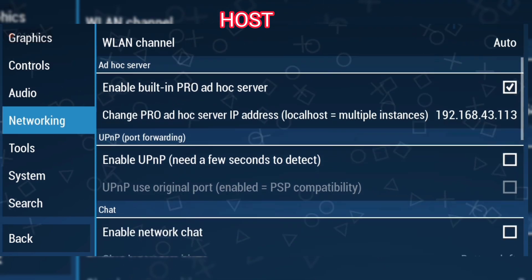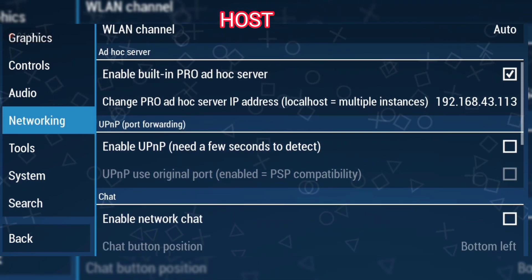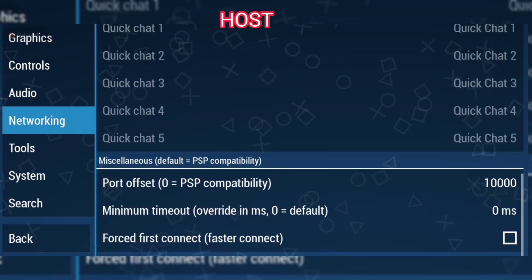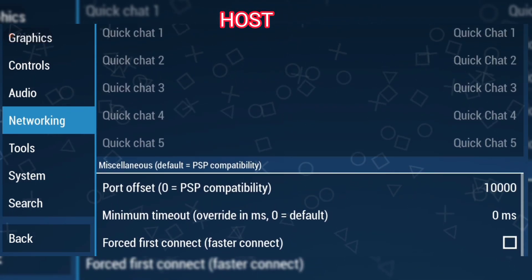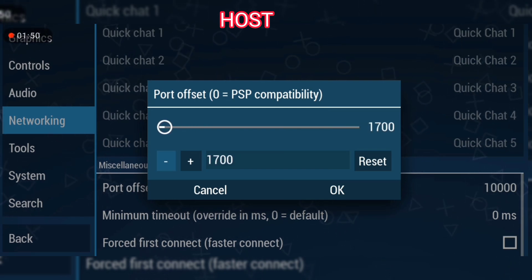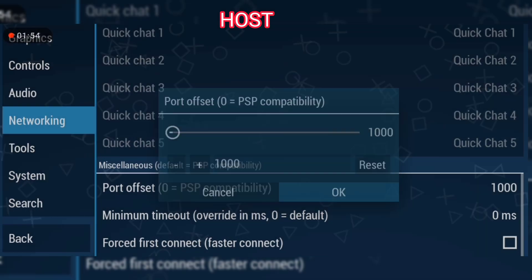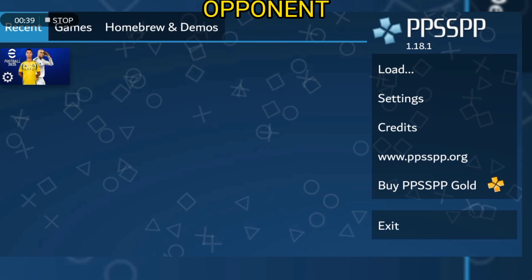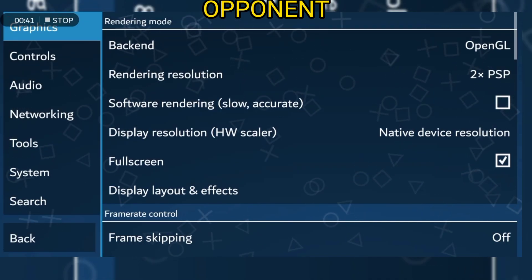Go down — you need to own chat, you don't need it. Now set port offset. PSV compatibility — set it to one thousand for both you and your opponent. Yes, that's all for the host setting. Now let's go to the opponent setting.